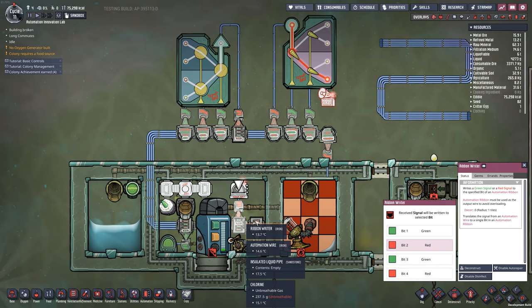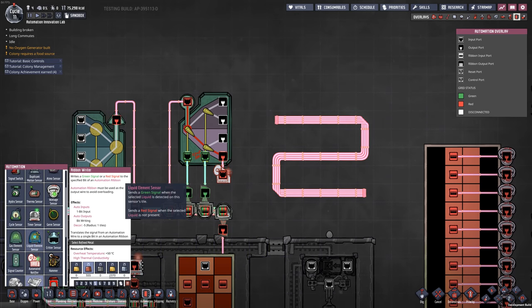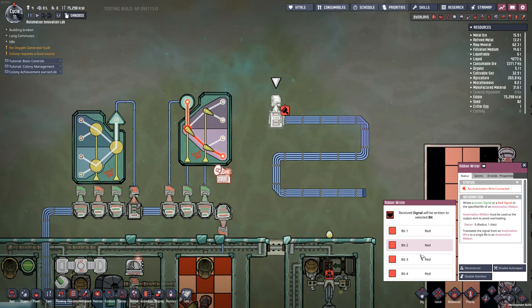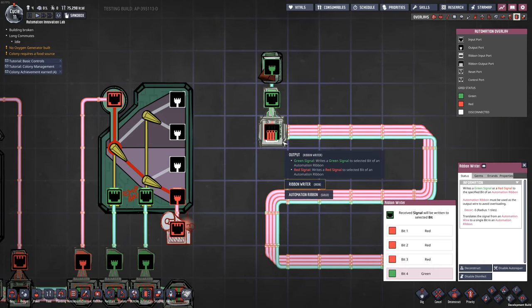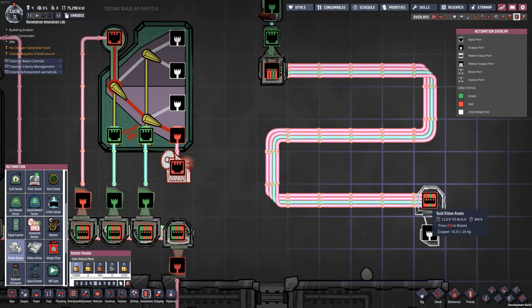To write onto the ribbon — essentially setting it from red to green — you need a writer piece of automation equipment. You bring in a normal automation wire and select which bit you want to write to. For example, with the output set to green and the writer set to bit one, you can see that state reflected on the ribbon, and so on for each bit.